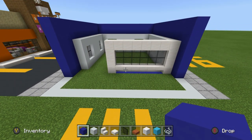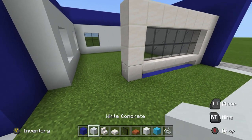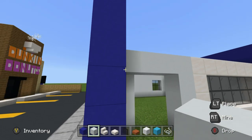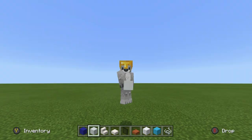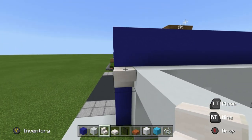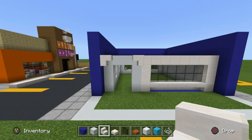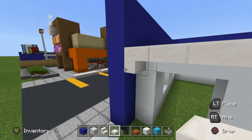Destroy underneath the stairs and replace it with blue concrete — it makes quite a nice contrast. Directly left of the entranceway, place a row of four white concrete coming up from the ground, extend left, then connect down — that's where the double door will go. Take the top of the doorway and place an upside-down quartz stair in front of the top-left and top-right corners of the door, then connect them with quartz slabs along the top and underneath.